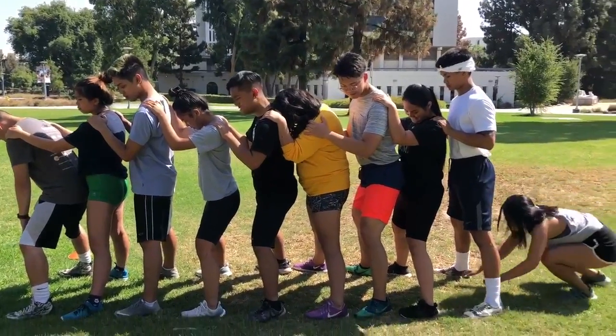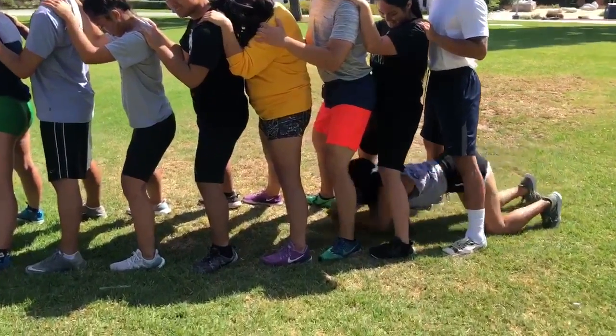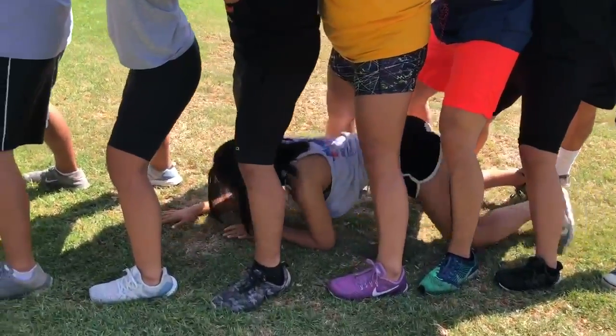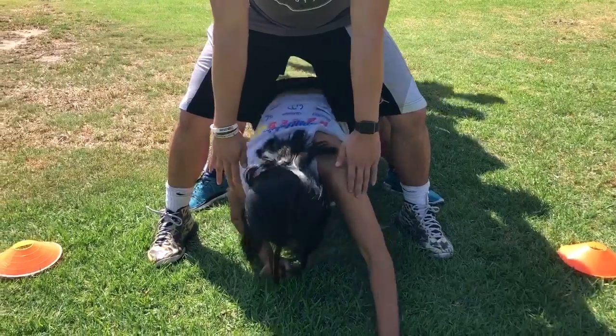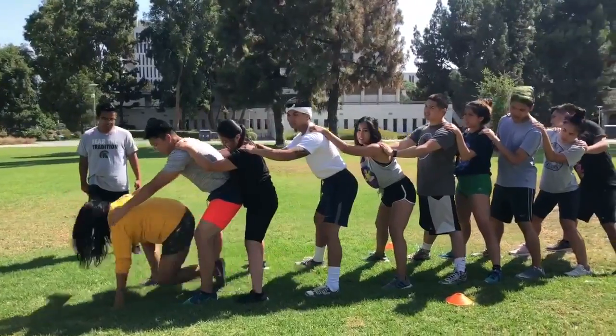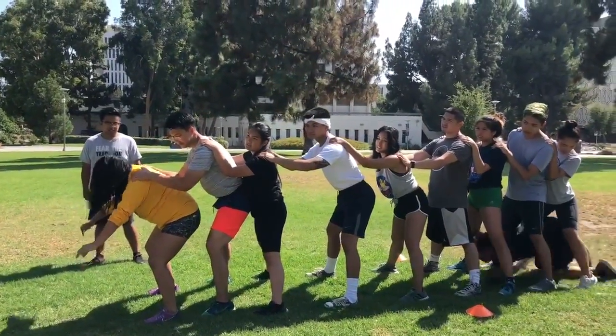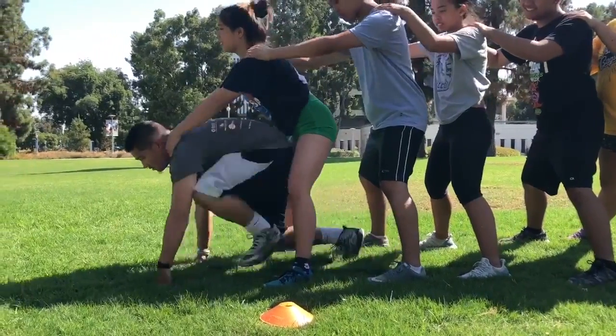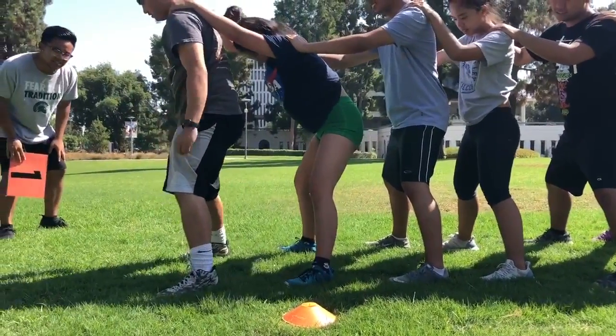At the start of the game, the line must be compressed. The last person in the line drops to the ground and quickly crawls through their teammates' legs. Upon reaching the front of the line, the person must stand up with their arms extended and legs spread to let their other teammates pass through. All players will continue to crawl through their teammates' legs until they get to the finish line.